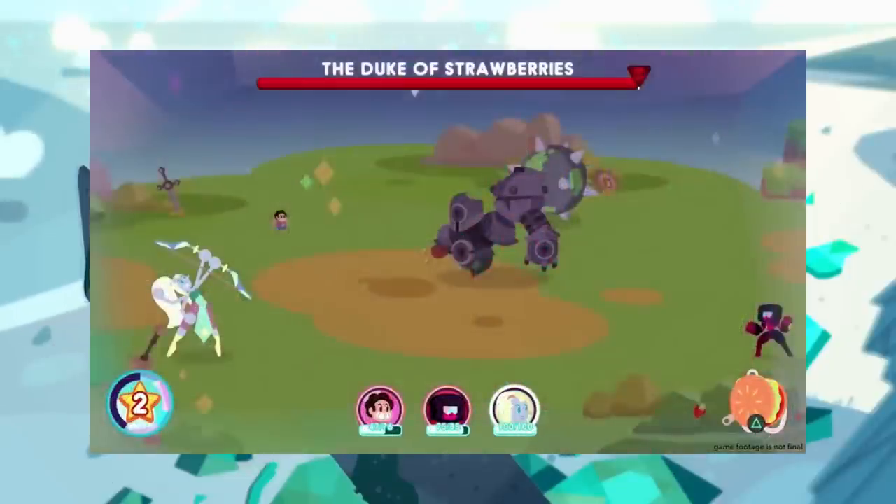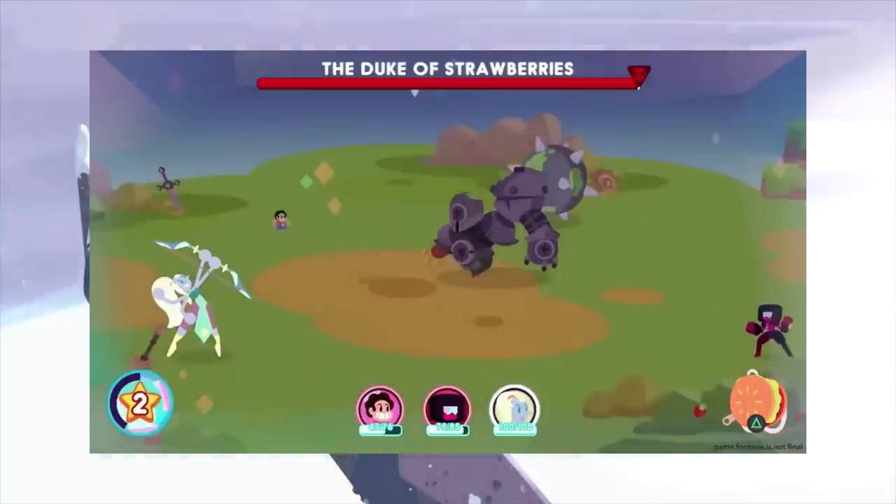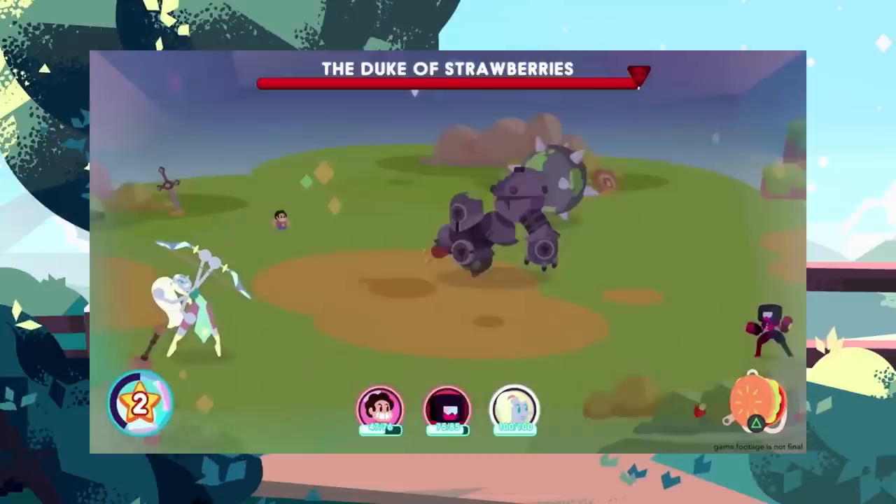Next we have Opal — yes, Opal is here, and everybody wants to see more Opal. This is during a boss fight, and I'm curious if fusions are only available during boss fights, because we know that Steven and Connie fused during the boss fight for that particular area. She has her bow, and we just see her fire off her arrows to attack the Duke of Strawberries, but nothing really specific in terms of her abilities or fighting mechanics.